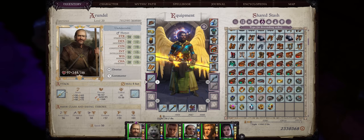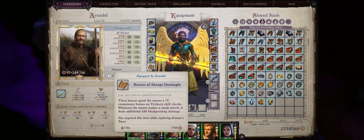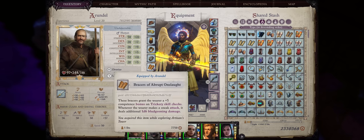Otherwise, you can go with the Ring of Evasion or the Ring of Guiding Star for a bonus to initiative, since this character doesn't have that high initiative compared to others. As far as bracers, we don't have anything special here. For the beginning of the game, you can just stay with the Engraved Lucky Bracers, and ultimately the Bracers of Abrupt Onslaught — once again because we can get sneak attack for free endgame.